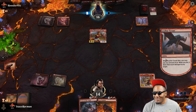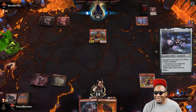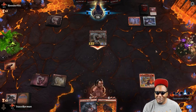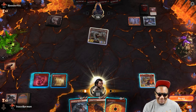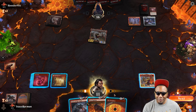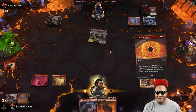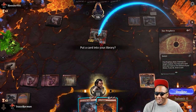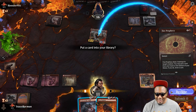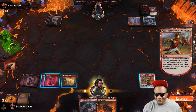People never let me keep Leyline Tyrant — he's always the subject of removal. Life game, mono red. I gotta kill this Annex because if he gets another power on it, he'll get two tokens. I'm gonna decline this — I feel better about him having one token than two.